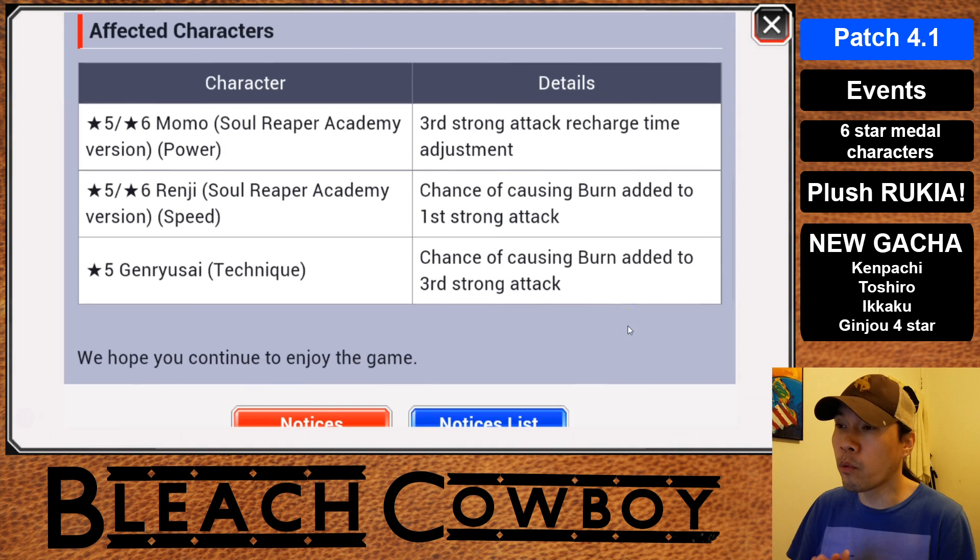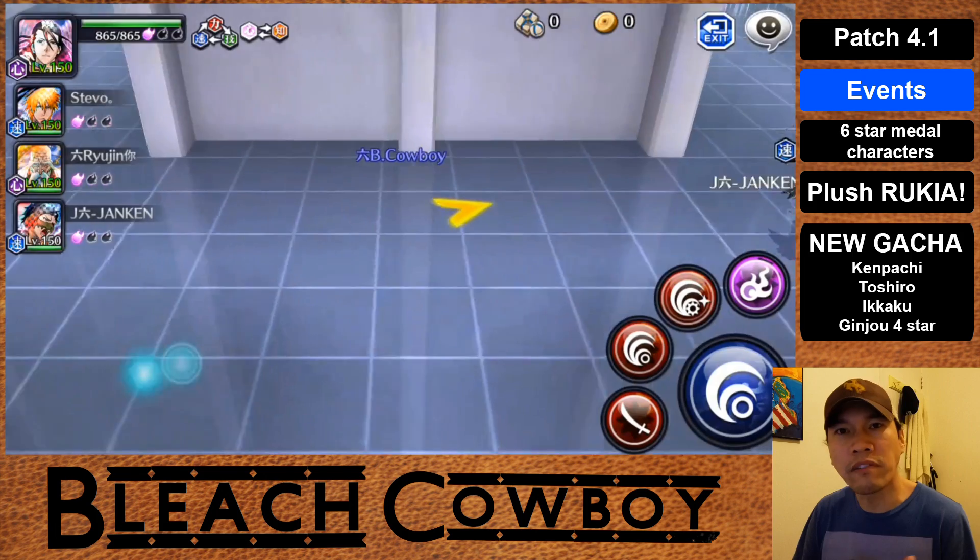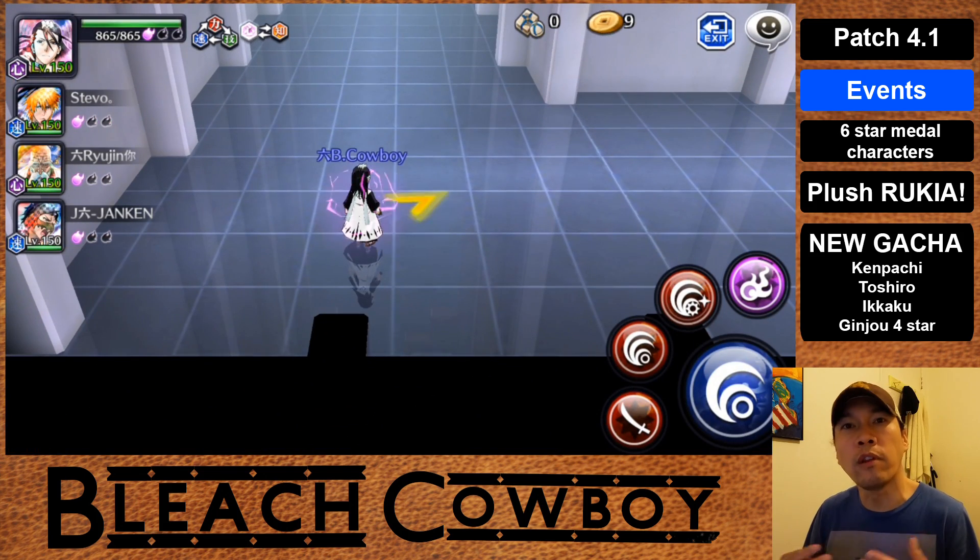Finally, with the 4.1 update, three characters are getting adjustments to their balance. Soul Reaper Momo is getting an adjustment to her third strong attack recharge time — I'm assuming it will be a little bit faster. Soul Reaper Academy Renji is getting a chance to burn enemies on his first strong attack. And five-star Grimgenryusai is also getting a chance to burn, added to his third strong attack. These minor details will help these particular characters quite substantially, and it's good to see KLab going back and making changes to characters that were a little bit on the weak side.